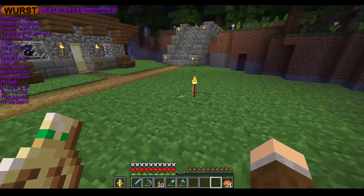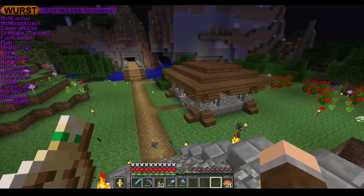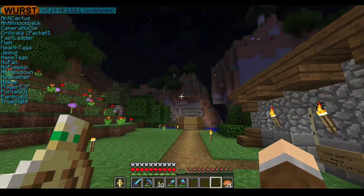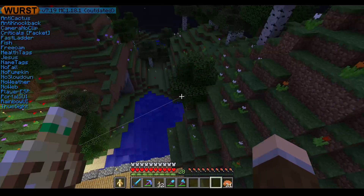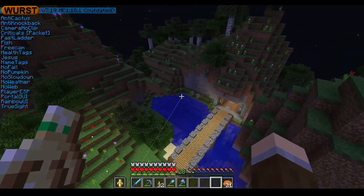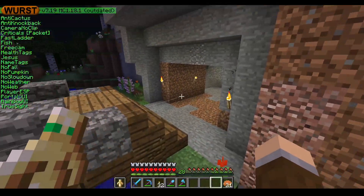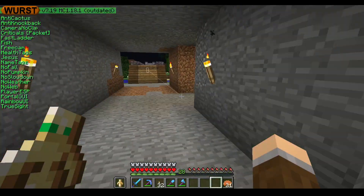Welcome back ladies and gentlemen to the third episode of our little spawn base construction. I think today we're going to deal with this mountain here. What I want to do with this mountain is make it into my storage area. You can see I've already started — I punched a hole through the mountain, and you can see just how thin this thing is.